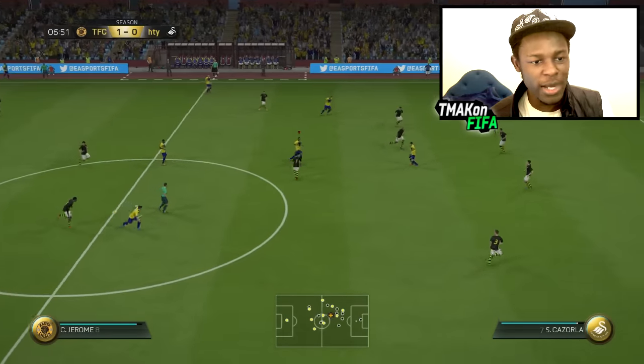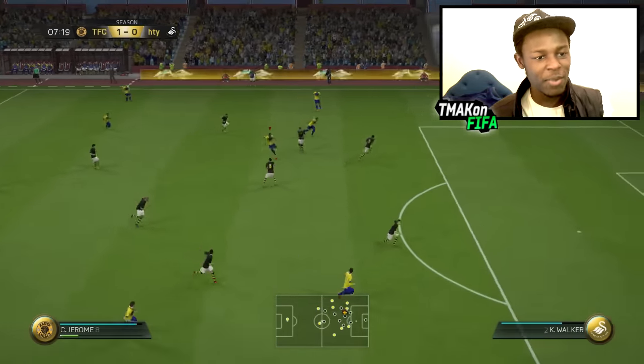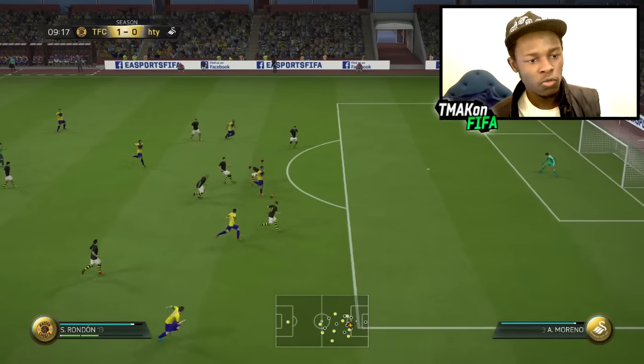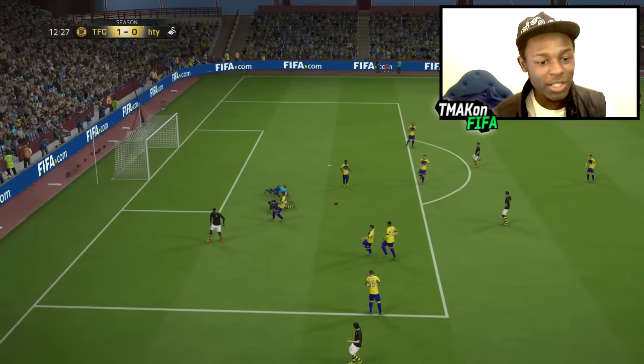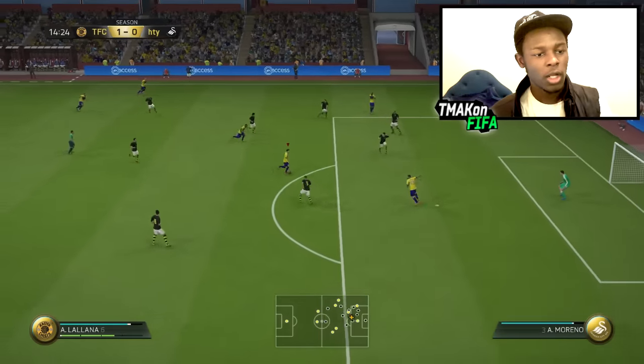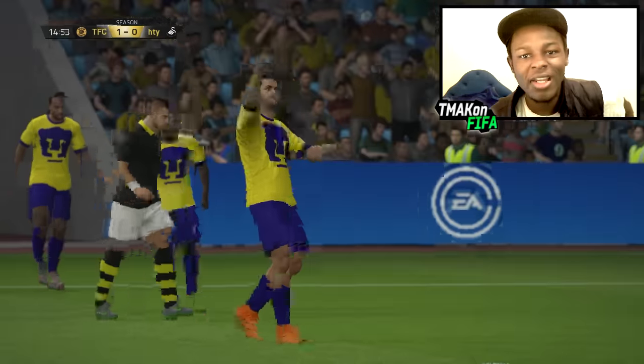That strength — he's just something else. Rondon with a power shot — what a freaking save! I don't care if that was offside; Guzan nearly took someone's head off to stop that going in. Lallana with a finesse — what a save! I thought Lallana had that one.